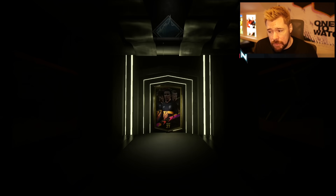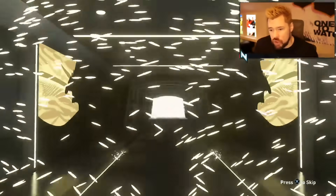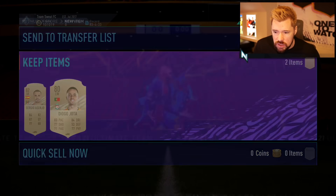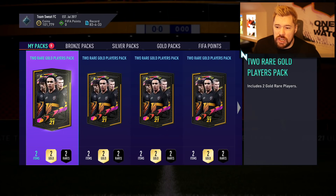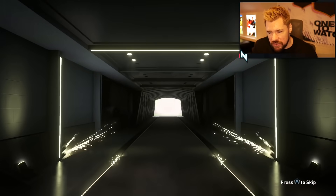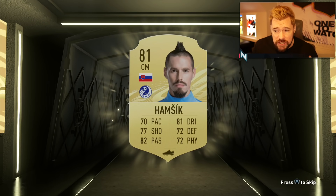After these 10 packs it's going to be about grinding coins up again - I want to try and get up towards 200,000 coins. We need to play our final rivals games for the week. Once Nick comes online we'll be playing some games with him, but I might play a game or two with my new Premier League defense in the meantime. We start off with an 82 Sergio Asenjo, which is quite nice, and Jota as a regular card - not bad.